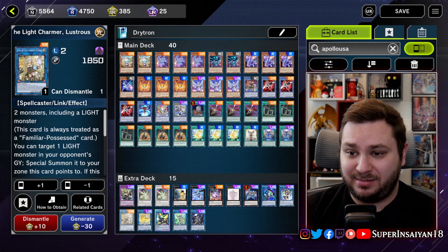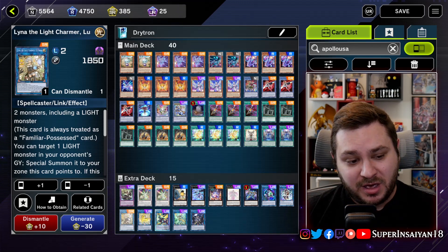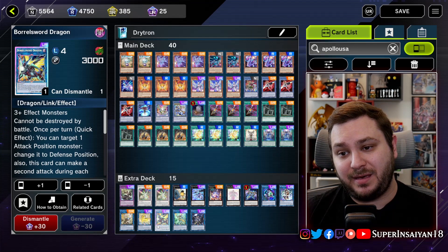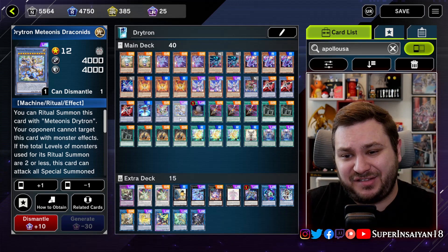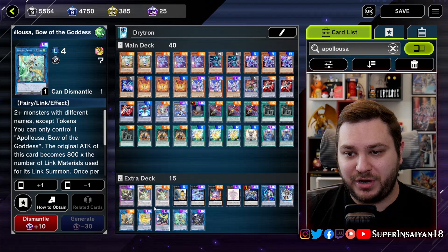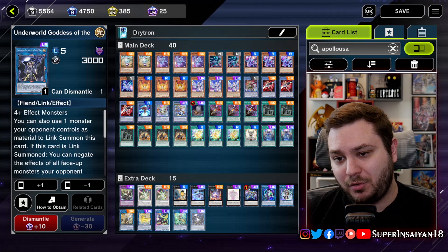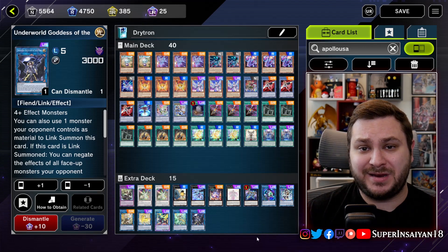The Light Charmer Lustrous is so that — also not just if you get stopped, it's a good way to link climb using Natasha if you steal something your opponent has. We have Unicorn, self-explanatory. Boral Sword — I think this is better than Access Code in the Drytron deck specifically because the Draconids is kind of like an Access Code; you're already able to pop cards your opponent controls, so I'd rather just go for big damage. Appaloosa is a target for your IP to just make more negates. Underworld Goddess is how you get rid of cards you normally couldn't by linking them away — and with the IP you can do it on their turn.